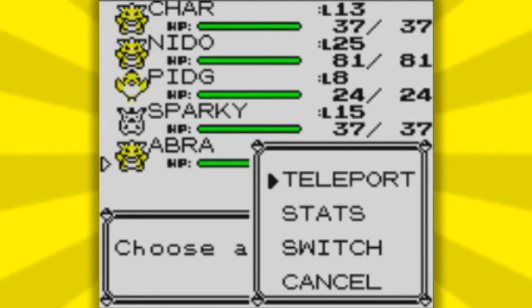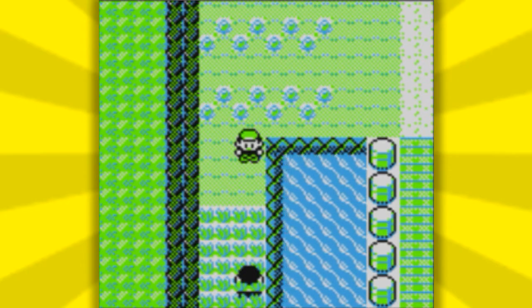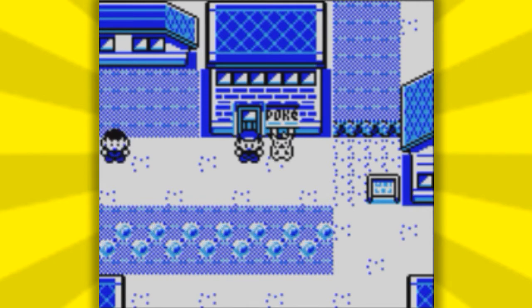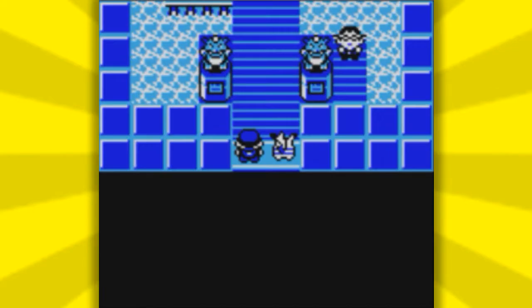Before you do this, make sure you heal your Pokemon at the Cerulean City Pokemon Center, because if you don't, you'll go back to a random Pokemon Center you healed at before. So make sure you heal there specifically. As you can see, I'm going to teleport right here. The trainer is going to see me, but since I'm teleporting away, the battle won't happen. Now you won't be able to go into your menu — you can press start all you want, but you won't be able to go back in.